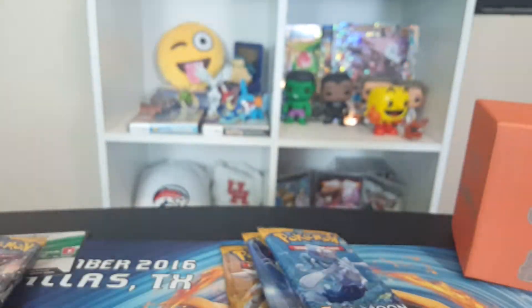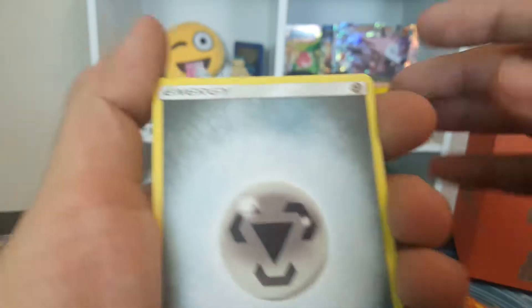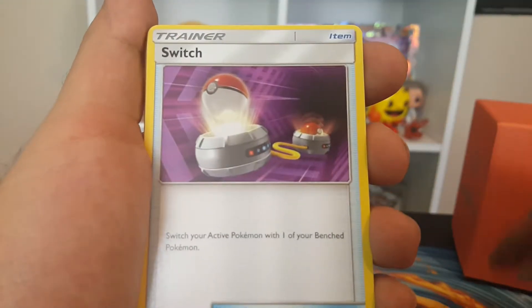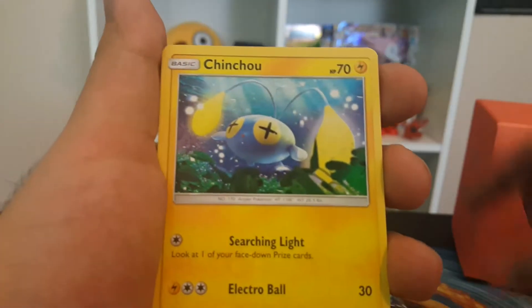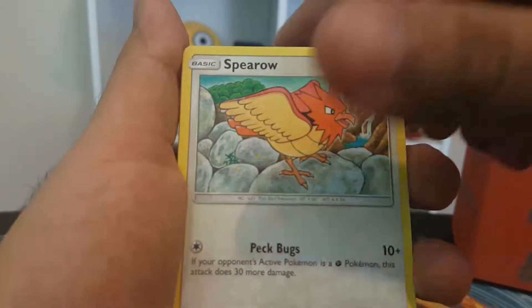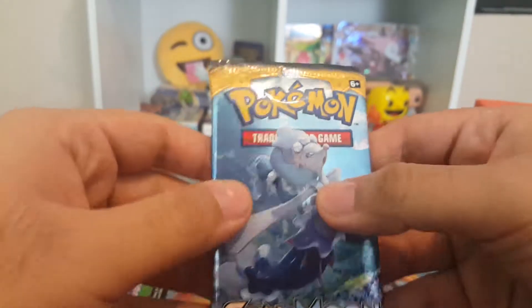Here we go — hopefully get some good pulls. Hopefully we can pull another Ultra Ball; that would be fantastic, though the odds are very slim. We have a green code card. Pulls from this pack: Pyukumuku, Switch, Hypno, Chinchou, Cutiefly, Dratini, Spearow, Yungoos. The lion's turn on the holo — nice!